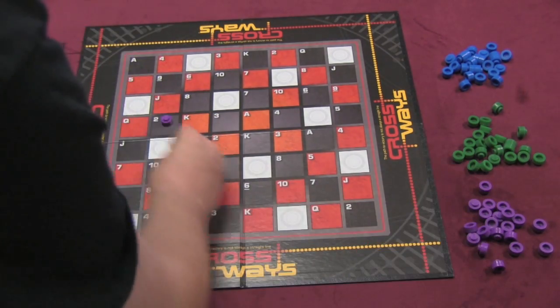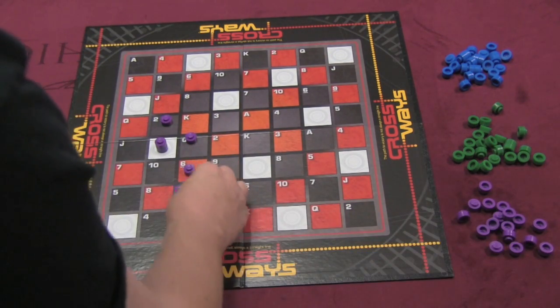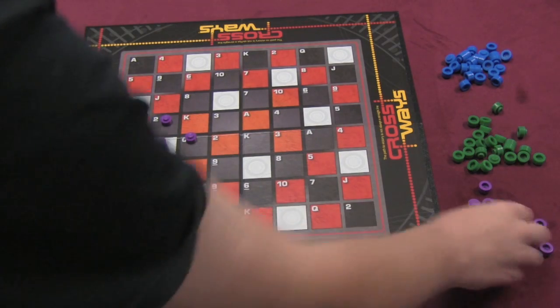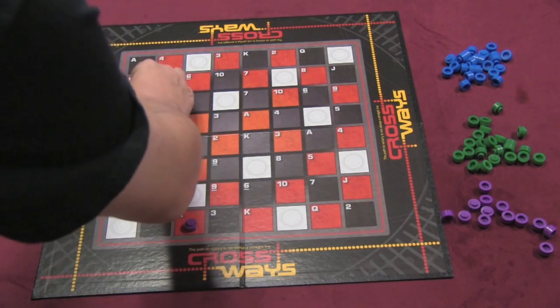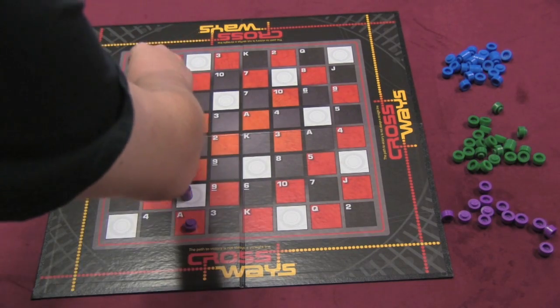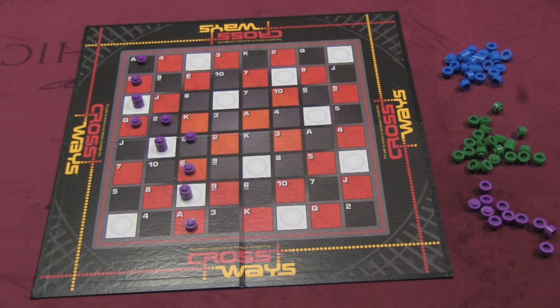What you're trying to do is go from one side of the board to the other side, and it doesn't have to be a straight line. So if I'm going from this side to this side, a winding path is totally legitimate. Of course, people are going to try to block me while they try to go from one side to the other. In a four-player game, things are crazy, but in a two-player or team game, you're working together to go from one side to the other.